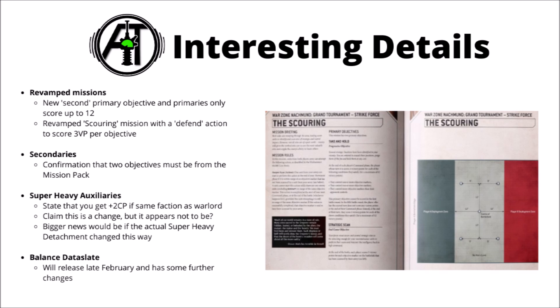Next up, in a weird kind of non-preview, they've talked about Super Heavy Auxiliary Detachments gaining a command point bonus. They're talking about Super Heavy Auxiliary Detachments getting a two command point bonus if they're the same faction as your Warlord — but that was already a change implemented in the last Chapter Approved back in 2021. It makes sense that the rule would be reprinted in this book, but it's not exactly a new change. It'd be much bigger news if this applied to the actual Super Heavy Detachment — the one where you can get three to five Lords of War. With its enormous six command point price tag, you very rarely see it fielded, and I wouldn't be against dropping that main detachment's command point cost to four — but that doesn't appear to be what they're talking about here.